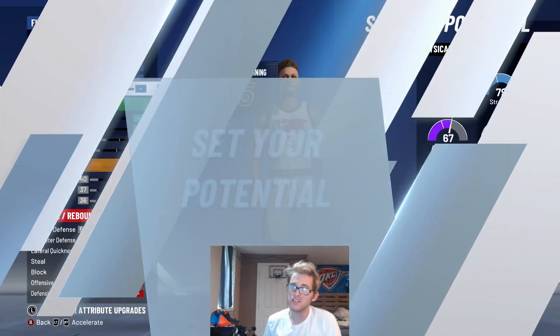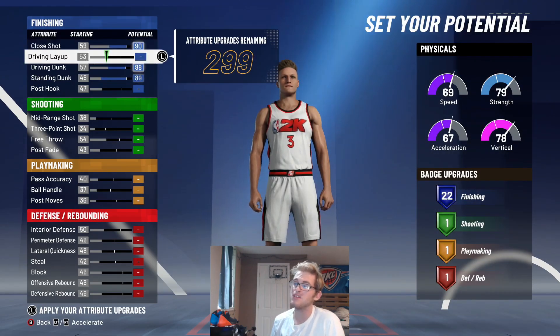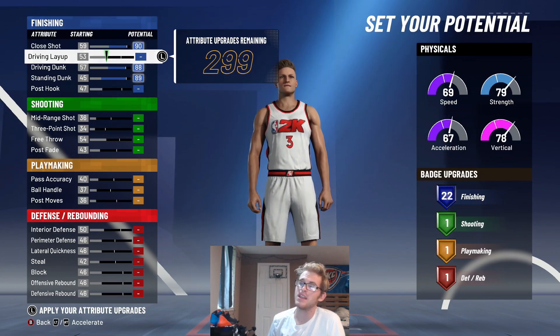When it comes to potential, I'm going to max out my standing dunk, my driving dunk, and my close shot. That's going to give me 22 finishing badges. You can actually take this down to an 89, but I'll just leave it at 90 for now.